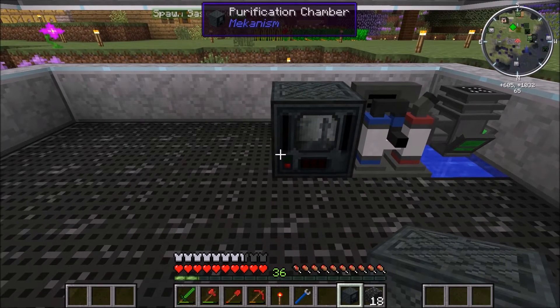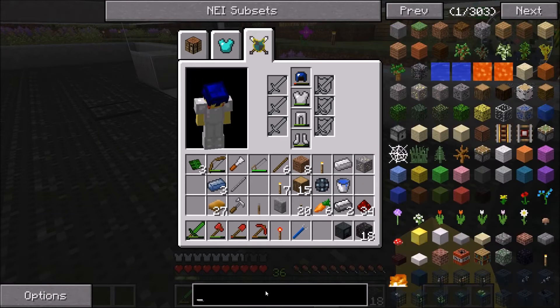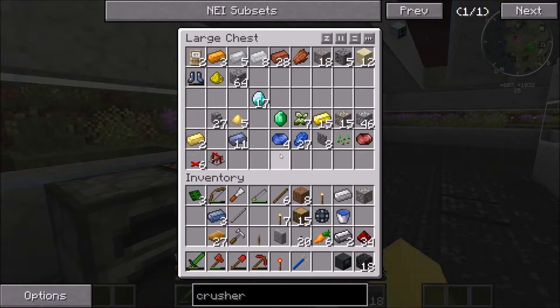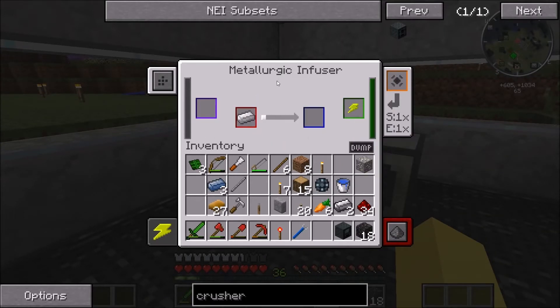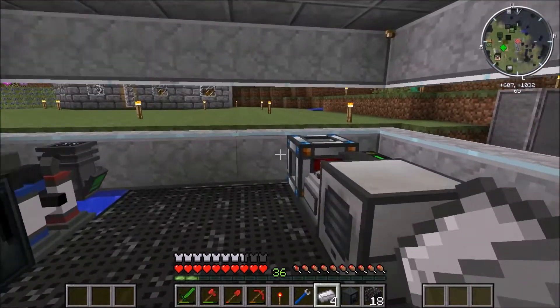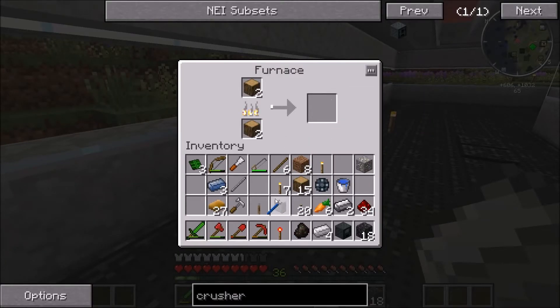So we're going to put the purification chamber next to it. That's going to give us clumps, and the clumps have to go into a crusher. I feel like a crusher is basically the equivalent of a pulverizer, so I don't know if it really matters. We're going to need more steel — we only have two steel right now. So we can throw iron in there and use charcoal if we need to. We only need two more, which requires one piece of charcoal.